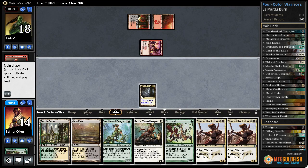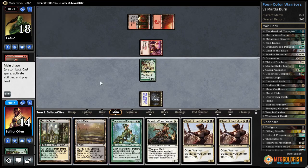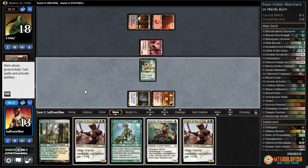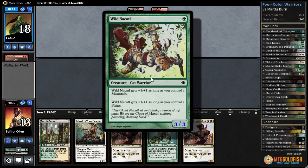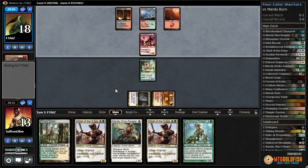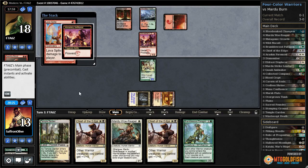Another chief of the edge — let's play nakadal, crack marsh flats, tap sacred foundry, pass the turn. We didn't want to leave a window where our opponent could searing blood in response to us cracking the fetch — that could get us blown out. And if our opponent kills our nakadal... lava spike puts us down to 10.